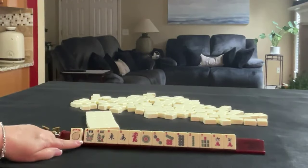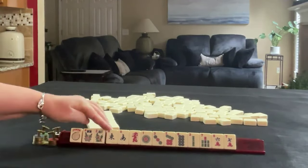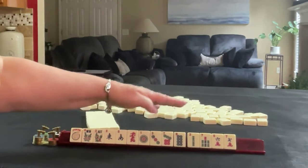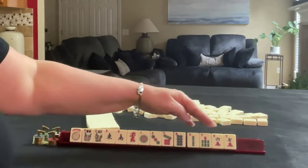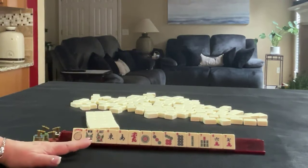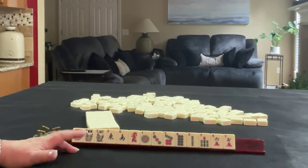We have a joker, a pair of flowers, east and south, red dragon, 1, 3, 7, 8 in dots, 2 and 7 in bams, 6 and 7 in cracks. If these were your tiles, what would you focus on and what would be your first pass?